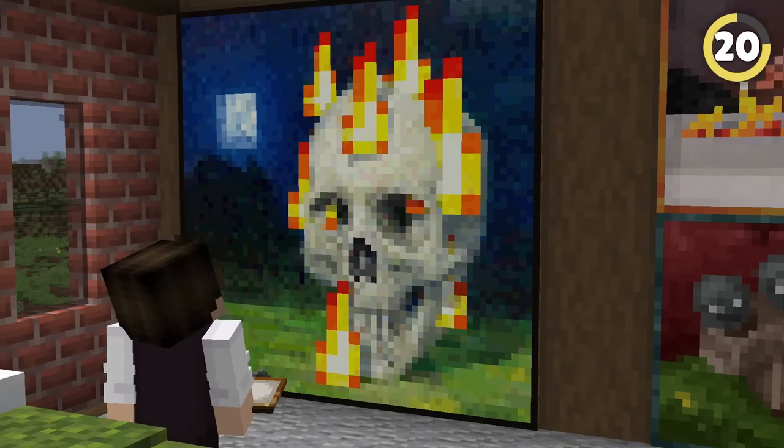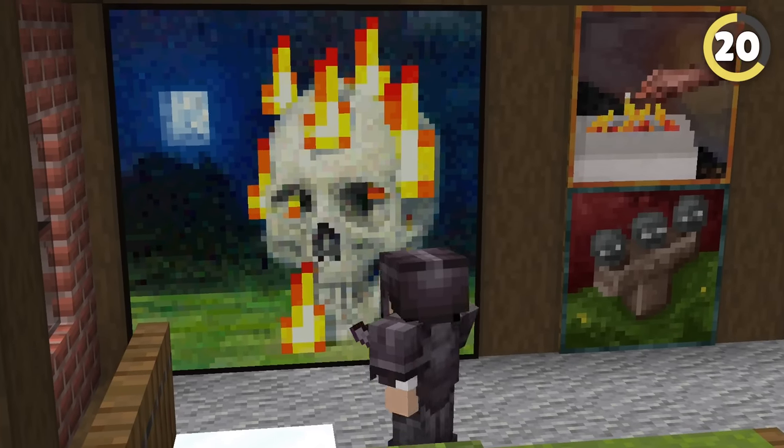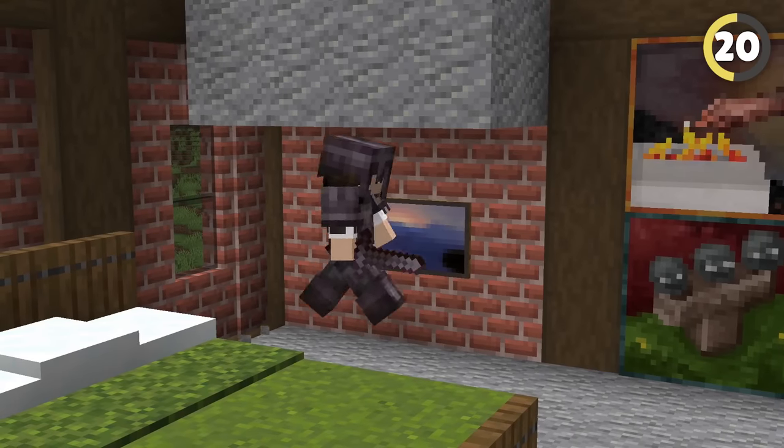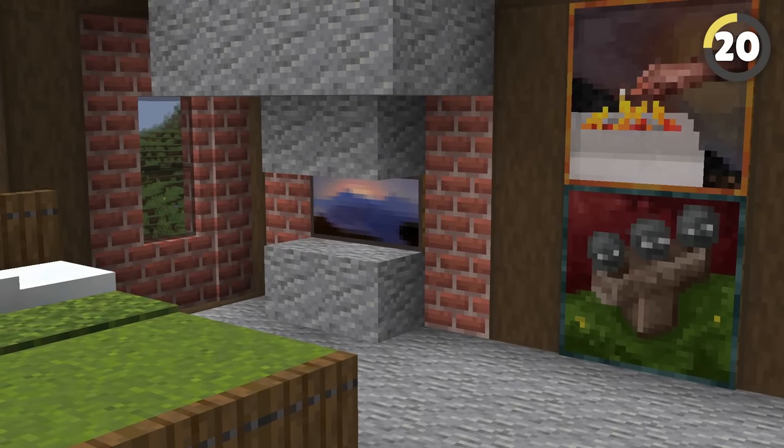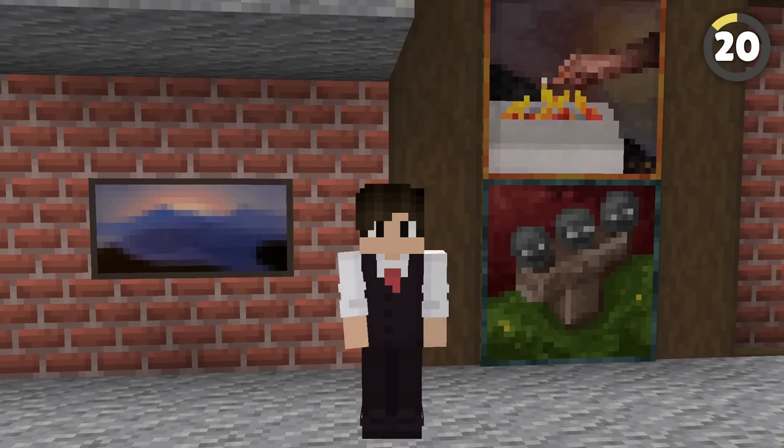Another way to create a great decoy is with paintings. If you cover a wall with all sorts of paintings, an intruder is always going to try and just walk on through. However, if you build this setup, you can totally trick them — as the real entrance requires throwing an item in here and being squished through a trapdoor. It's quite sophisticated, just like my art collection.